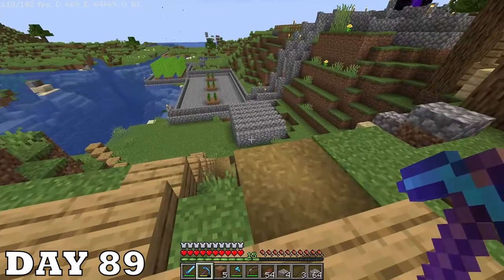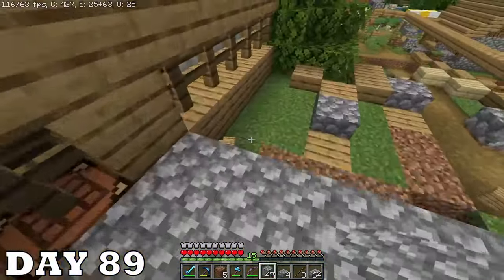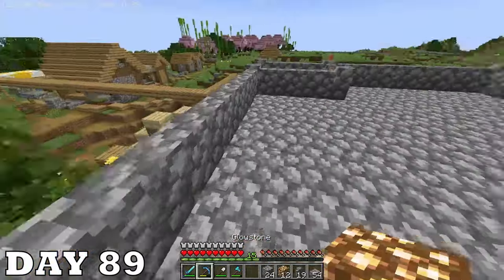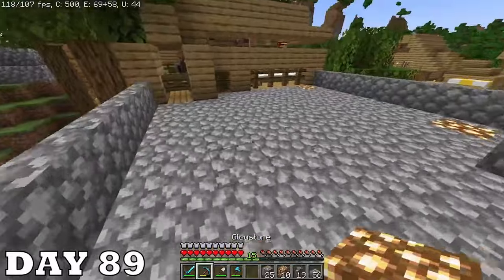Since the video is almost over I want to make my base look as good as possible. So today I'm cleaning up the front of the base and making a proper patio. It's gonna have glowstone lights, it's all gonna be made out of cobblestone — it is going to look amazing. Or at least as amazing as you can get in don't touch anything.